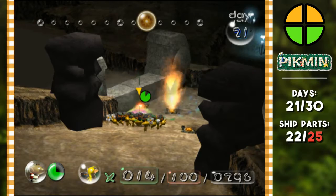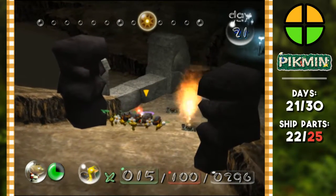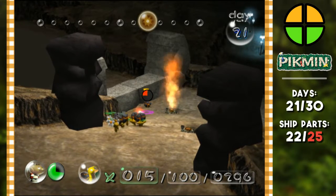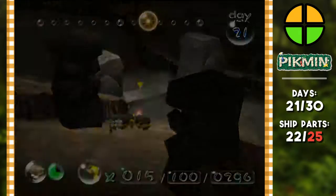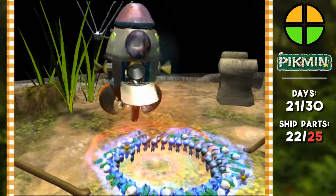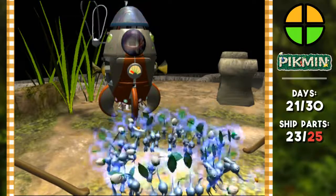It's only gonna take six bombs. It must be a different kind of stone — sometimes it takes six, sometimes it takes nine. Good job guys! We did it at the same time — blue team, yellow team, red team. Everyone's on it today. Day 21, everybody's on it.